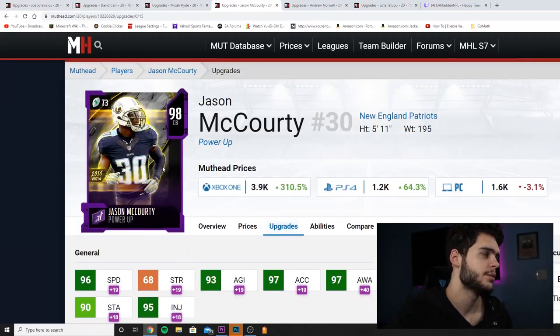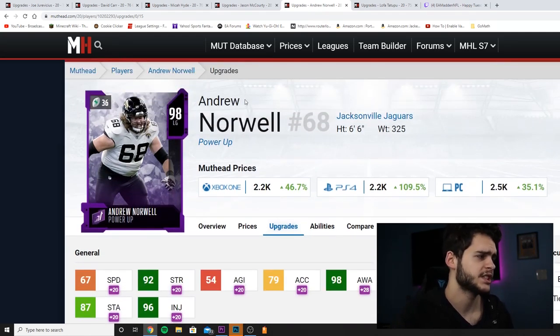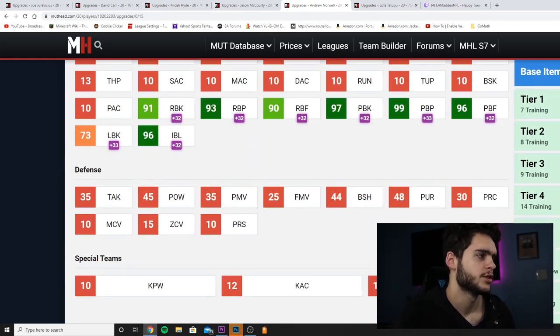Then we have Andrew Norwell — six foot six, 325 pounds. Strength at 92 is a little low but not horrible. Run blocking at 91, 93 run block power, and 90 run block finesse. The power is high, the finesse is low, and the regular run block is kind of low, but he's more of a pass blocker.